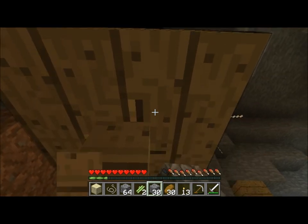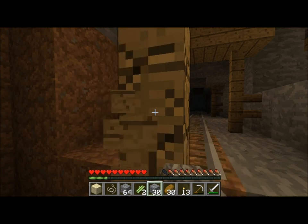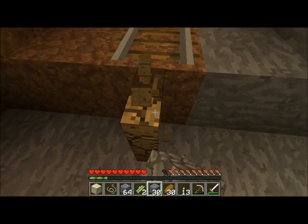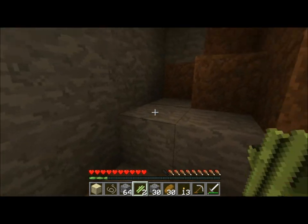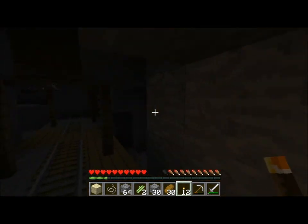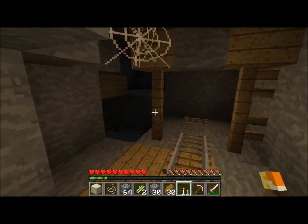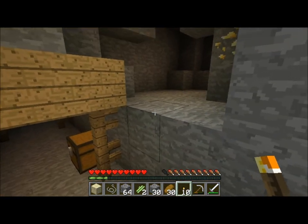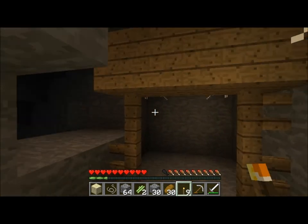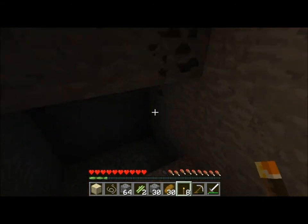Whenever we find the cave spider spawner, if they fight us like the regular spiders do, we'll get poisoned. If I had a bucket of milk and I drank it, then I would get unpoisoned — milk stops the poison. Oh, a chest! That's good. We're just going to go ahead and finish up this area and we are going to go back.